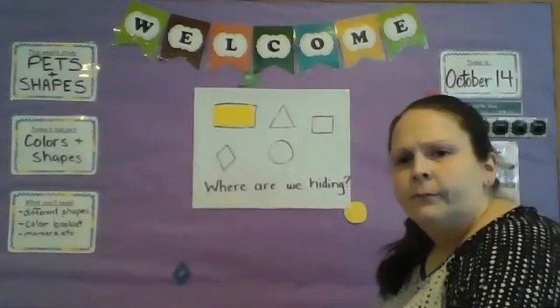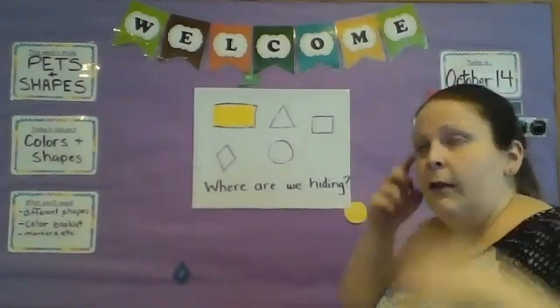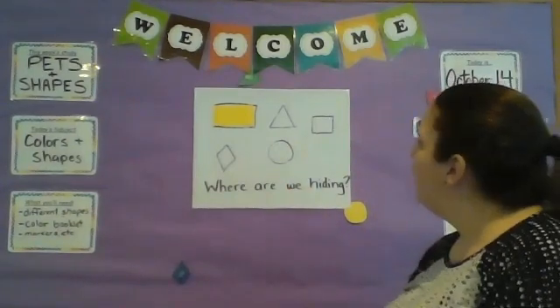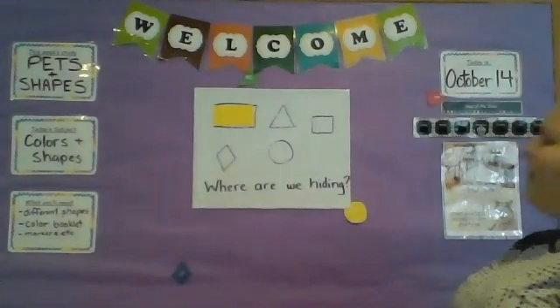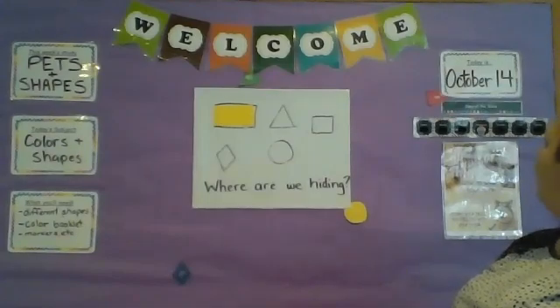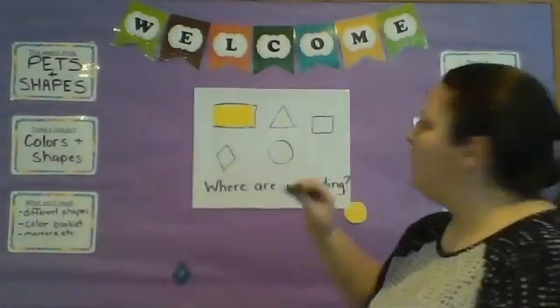All right, this one has three sides and three points, or angles — whatever you'd like to call them. What's that one called? Triangle! And the word triangle means three — if you have 'tri-angle,' it's three angles. Isn't that so cool? They make up names that match the shapes! Anyway, we're looking for a triangle. Do you see one? I think it might have been green. Oh, there it is — good job, we got it!